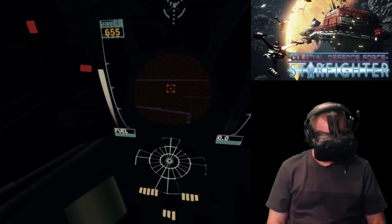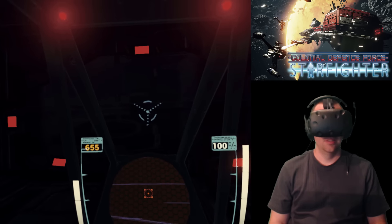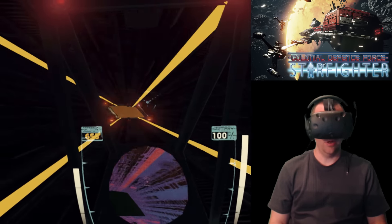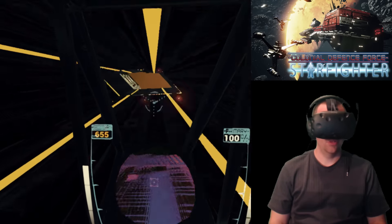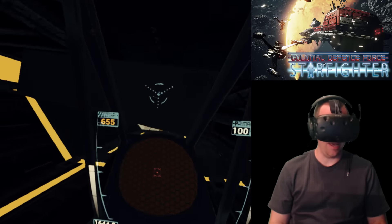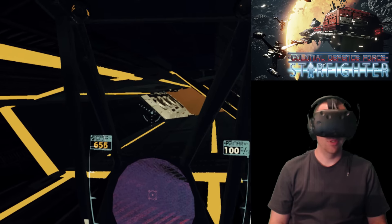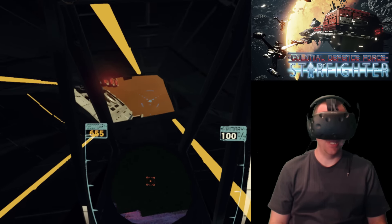Alrighty, here we go. I don't know what ship they put us in. This first stage will cover the dormant asteroid field — the variety of asteroids which are staged. These controls are so touchy — I twitch my thumb a little bit and it just shoots me off. I promise I'm trying.